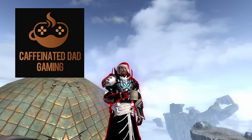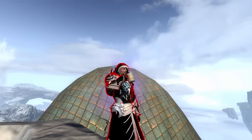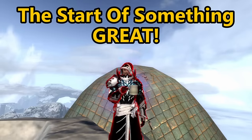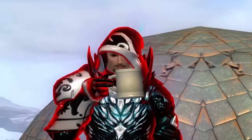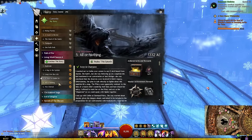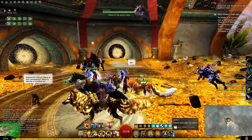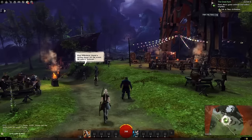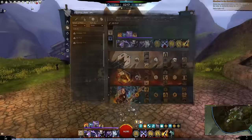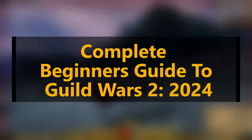Hey there folks, I am the Caffeinated Dad, content creator for Guild Wars 2. If you are watching this video, you are looking to get started on your Guild Wars 2 journey, and I mean to make that a little bit easier on you. I will explain your basic entry into the game covering classes and race combinations, how to navigate your UI, the story, and the leveling experience, as well as some tips and tricks. Lastly, I will cover the end game of Guild Wars 2 and what you can look forward to. So sit down, grab a cup of coffee, and let's teach you something about Guild Wars 2.